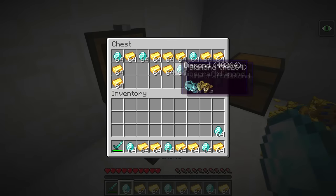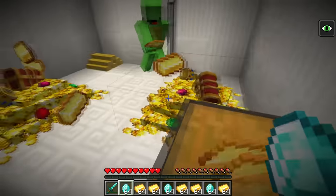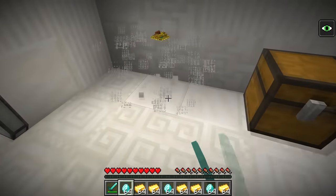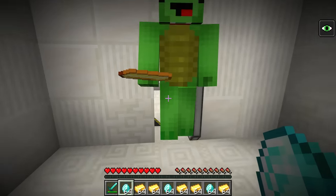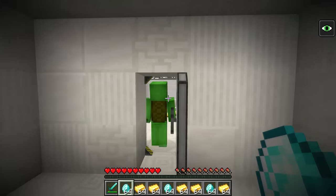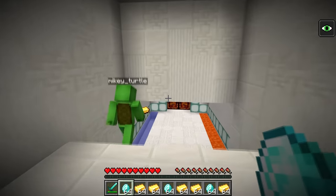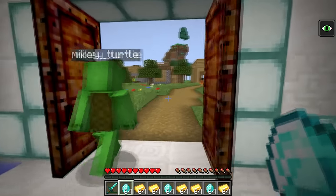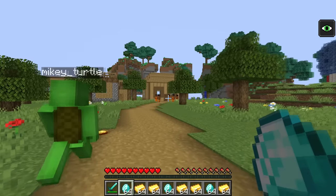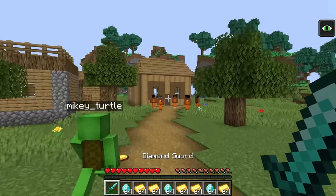Yeah. I bet there's something good in here. Three, two, one. Open. A mining charge. Let's go back to the pyramid. I'm going to attach the mining charge right up here and detonate it. We can blast our way to the treasure. What's inside that chest? Awesome. That was incredible. So many diamonds. Stacks of diamonds. Wowza. We did it. Hooray.